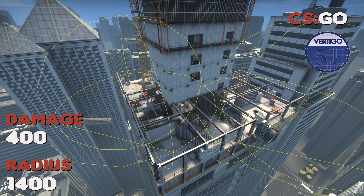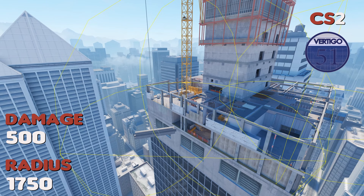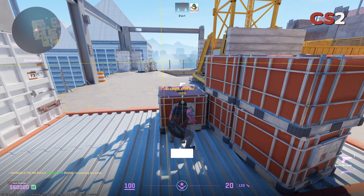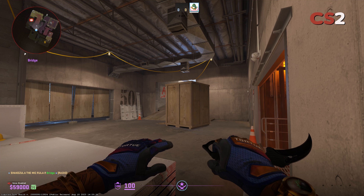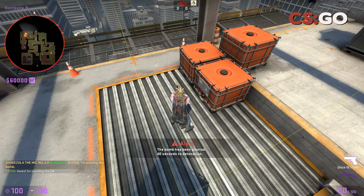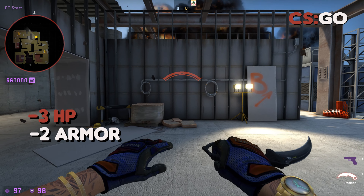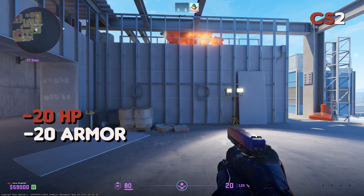Vertigo, a map with small distance between both bomb sites, has also seen an increase of 100 damage and 350 to its radius size. This means that an A site bomb plant will result in nearly 50 damage when saving in the corner by bridge. Before, being in CT spawn with a plant on B site would deal around 2 points of damage — now it's dealing 20 to both your HP and armor.